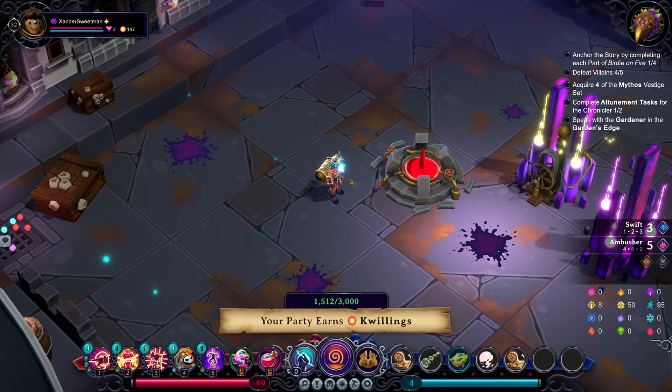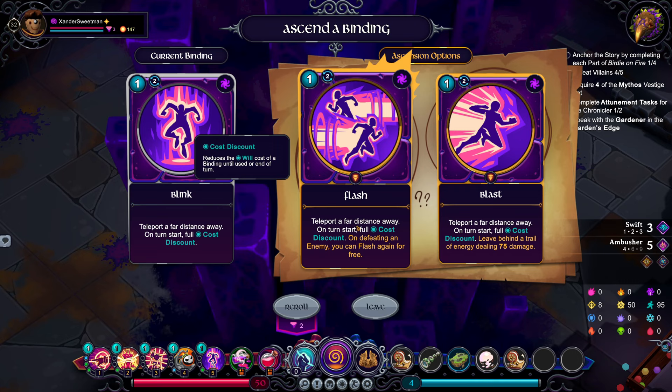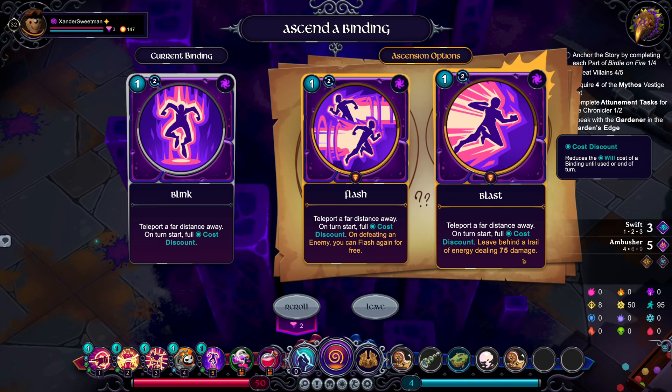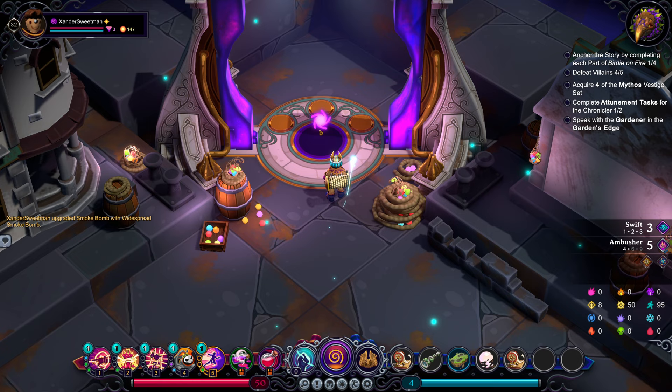We do need to heal one hit point — it is a shame, but it is what it is. Do we want to upgrade Blink? Teleport far distance away until the start. On defeating an enemy, you can flash again for free. Leave behind a trail of energy dealing 75 damage. Blast feels more like my way of working. Why does the smoke bomb target all enemies? Given we're doing Hex, I like that. Let's move on.